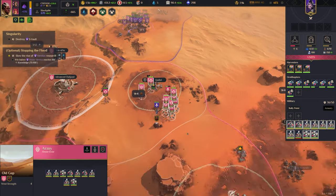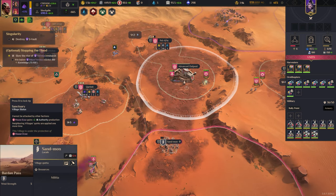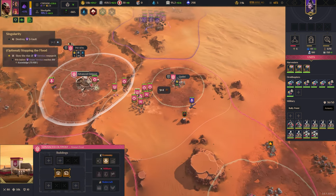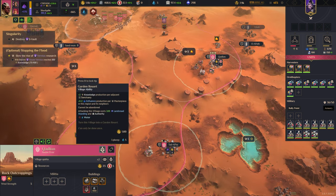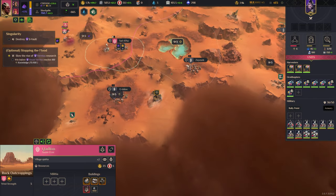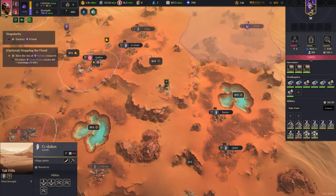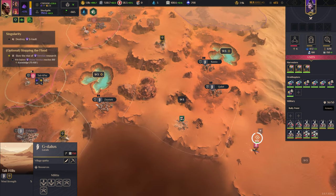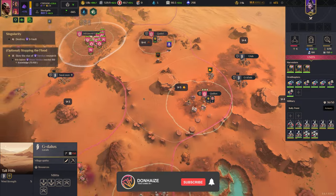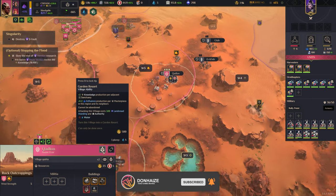I'm just going to move that away — that ruffled them a little bit. This is a sanctuary now, at least. Two knowledge for adjacent sanctuary. We could make that a sanctuary as well, or we could make this the sanctuary — which means this would want to be the garden resort.